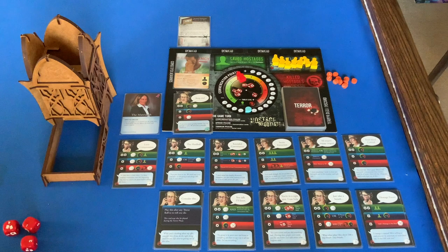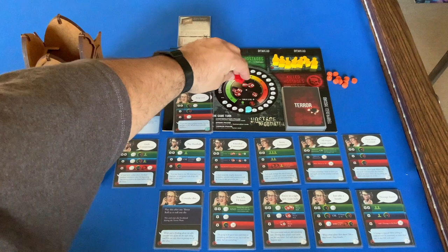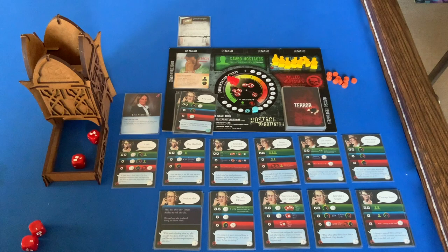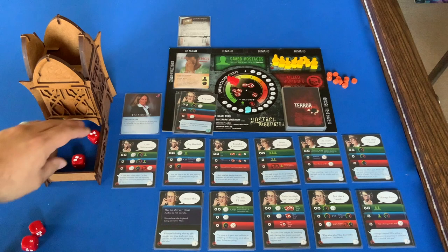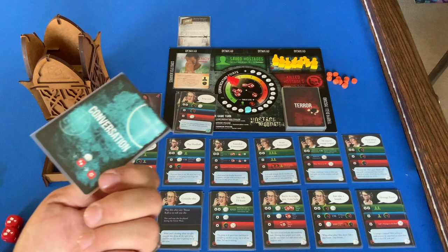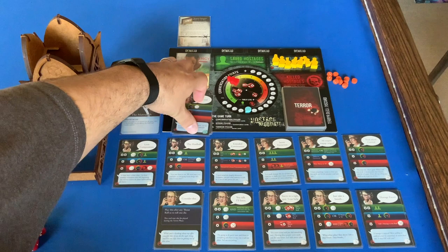Let's try some different dice — Keep Cool. Two successes: we go down one and get a conversation point. Another Keep Cool — didn't work, so minus one conversation point. I have nothing left to do and no cards going into the next round, so these are all coming down. I can't buy anything.